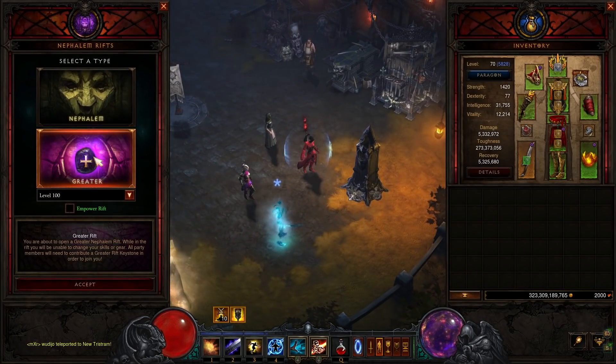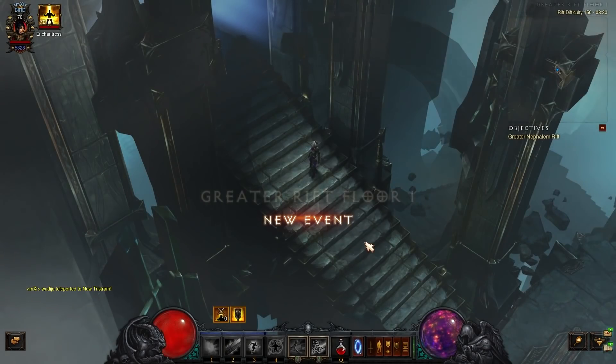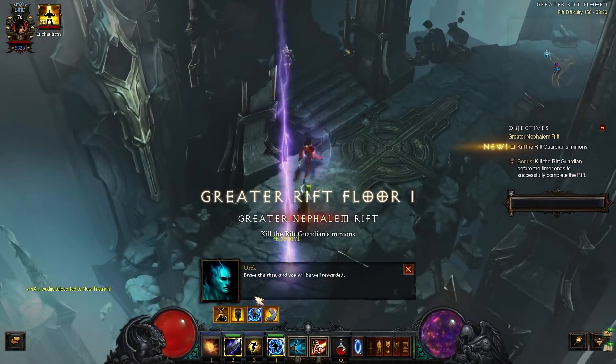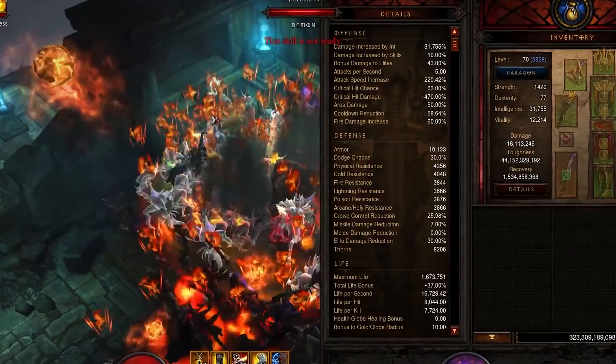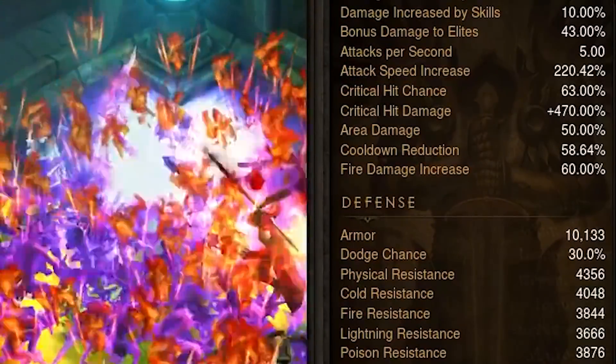Now you're ready to push the highest greater rifts in the game. As a flying wizard, you can push the entire world of Sanctuary away from you — five times a second, even — and achieve a state of permanent flight where nothing can touch you.